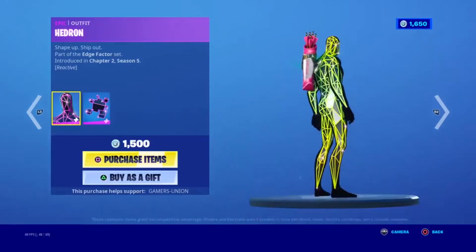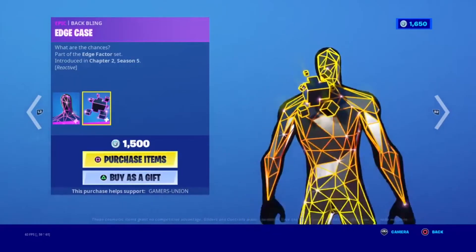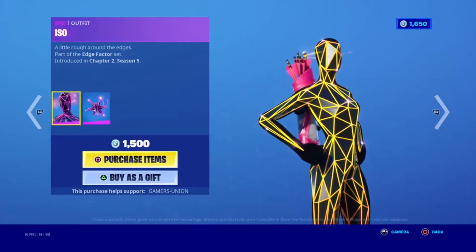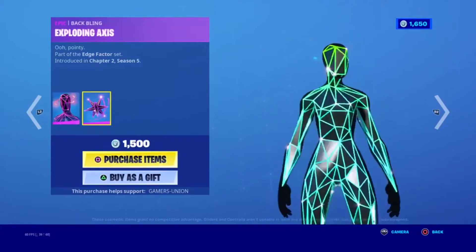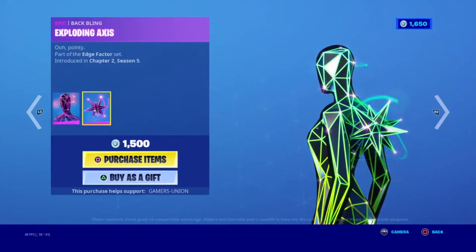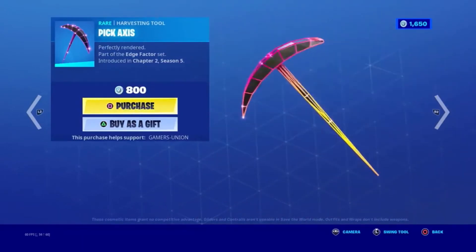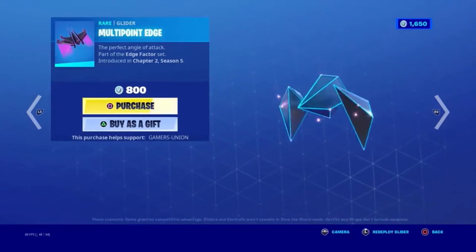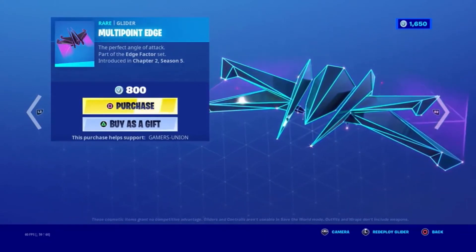The Edge Factor items are also available individually. Alpha Hedron is 1500 V-Bucks. Blackwing Edge Case and Alpha ISO are each 1500 V-Bucks. Blackwing Exploding Axies and Harvesting Tool Toe Pick Axies are 800 V-Bucks each. The Glider Multipoint Edge is also 800 V-Bucks, and is part of both the Edge Factor Set and the Focal Point Set, introduced in Chapter 2 Season 5.